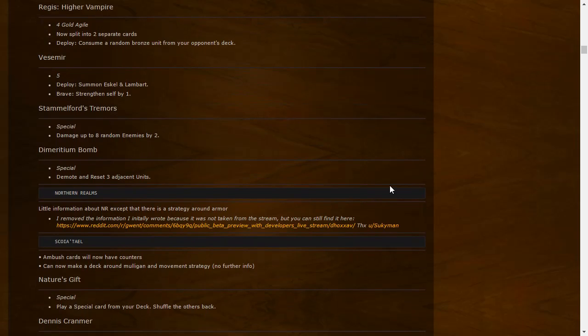Vesemir: 5 strength — summon Eskel and Lambert, strengthen himself by two. We get 17 strength total with the Witchers. Stem-Up for Tremors: Special — damage up to eight random enemies by two. That can really punish a huge board — 16 points of damage if your opponent has a lot of units could hurt like hell.